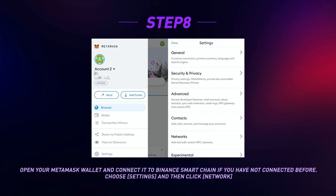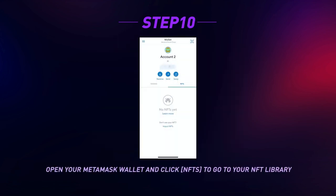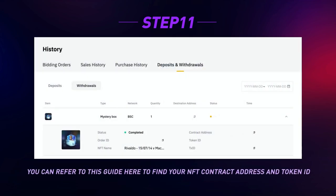Part 2: How to import Top Goal NFTs to the Top Goal website. Open your MetaMask wallet and connect it to Binance Smart Chain. If you haven't connected before, go to Settings, then click Network and enter the details of Binance Smart Chain. Open MetaMask and click NFTs to go to your NFT library. Note that MetaMask currently only accepts unique NFTs (ERC-721), not multi-edition NFTs (ERC-1155). Next, click Import NFTs — you will be redirected to the Import NFT page. Paste the address of your NFT and the token ID in the respective fields.